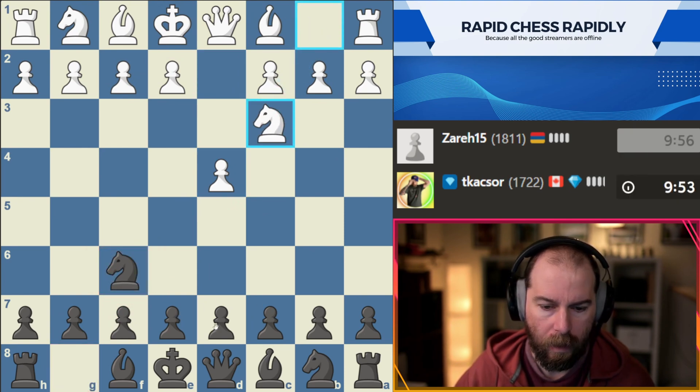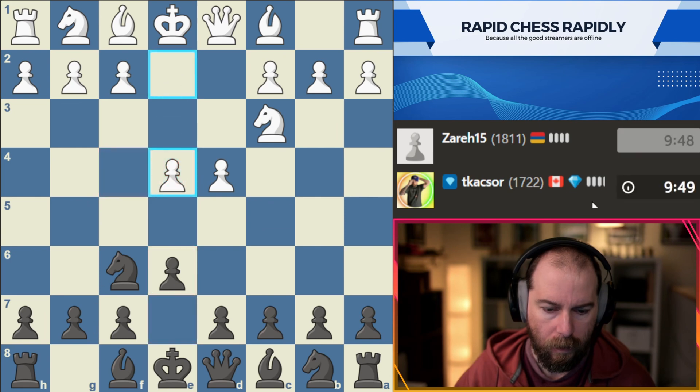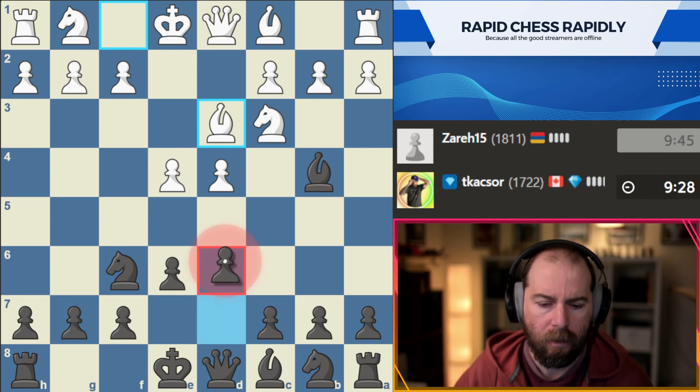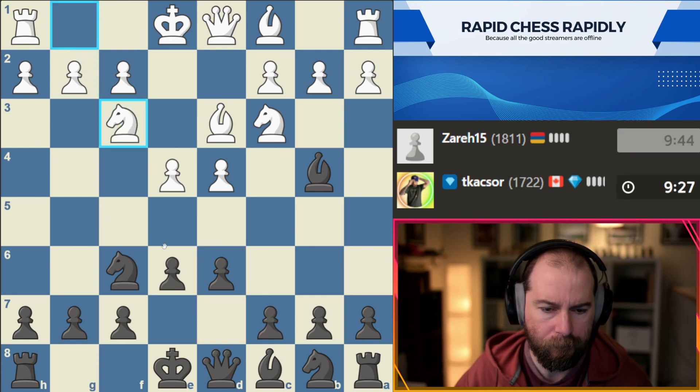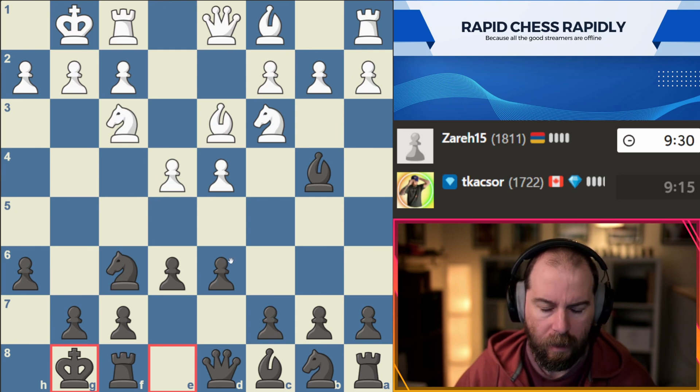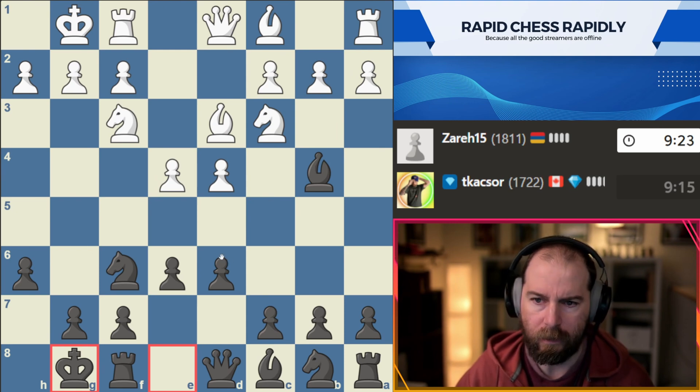It looks like we're going to get a Jobava. I'm assuming bishop out. Okay, so opponent giving some pause here. Now what we can do is just pin. It's possible that they could try and pawnstorm us, but I think right now we're going to just play D6. So now that he's prevented this, I think we're probably safe to castle. The Jobava can definitely be tricky sometimes. I don't think it has the most sound opening, at least at the highest levels. But really into the 2000s, it can be incredibly difficult to deal with, I think, for anyone.